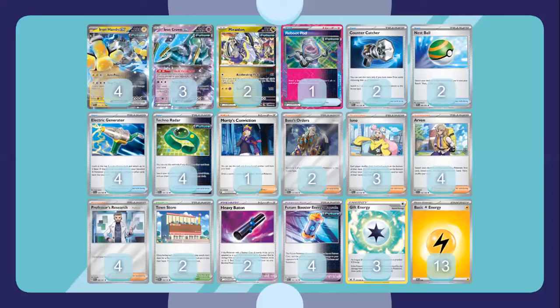Without further ado, let's look at the list — it's tweaked from the Champions League version. We play four copies of Iron Hands because you constantly want to streamline attacks. Arm Press is still very powerful: with three Iron Crowns you do 60 more damage, so 220 total — that KOs most basic two-prize EX Pokémon. To constantly streamline it, we play Electric Generators; swing loads of energy onto your Iron Hands and you can get powered up very early.